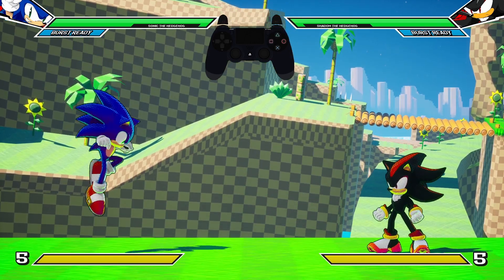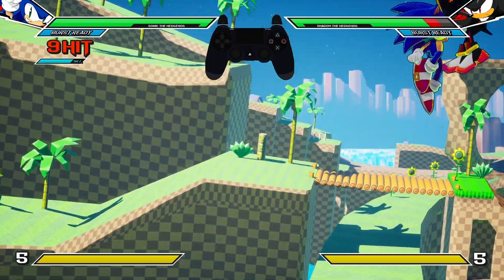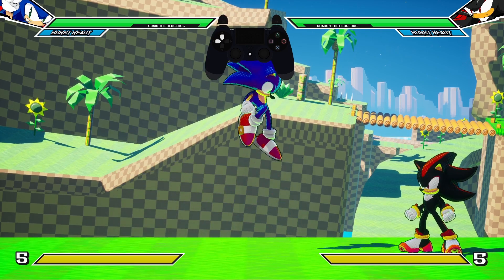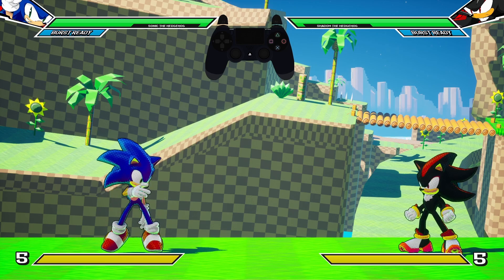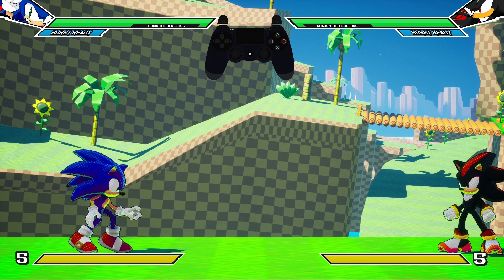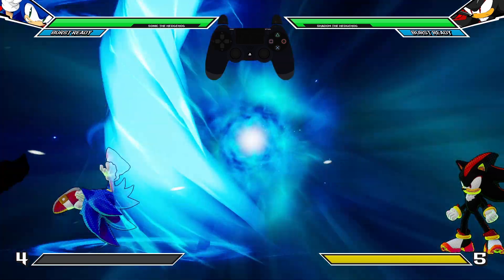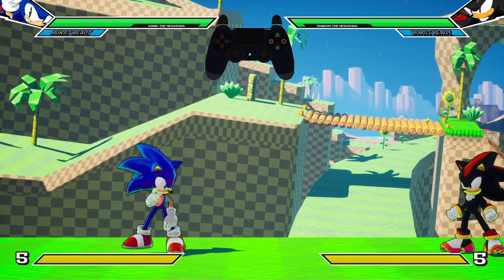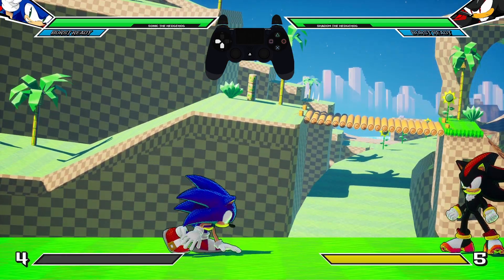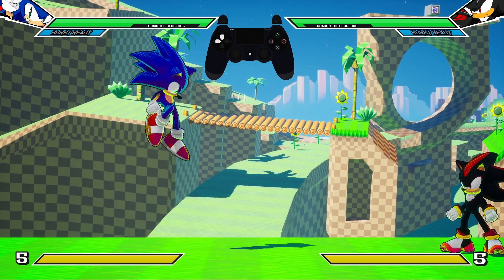I already made a video on every character's special — it's linked in the description. My specials are mapped to R1, which is also used to dash. On this game it's marked as AA. You can hit a special in the air, which is like a dash — a supersonic wind. On the ground he does a tornado. Backwards in the air he does the bounce, and on the ground he does a spin dash. Those are all level one moves.